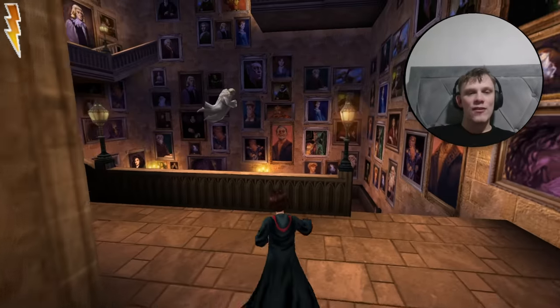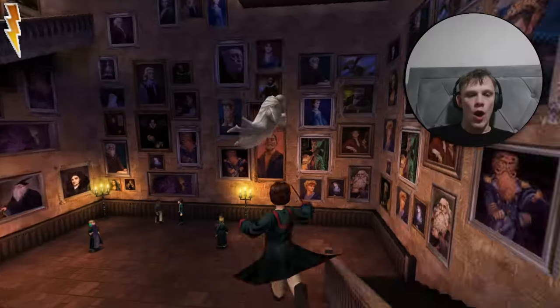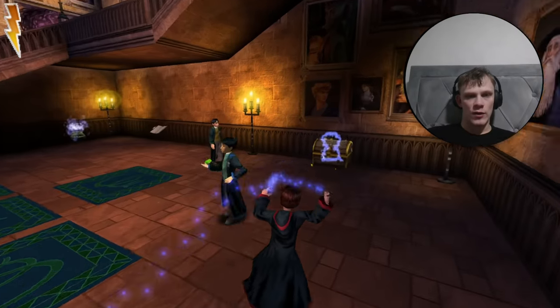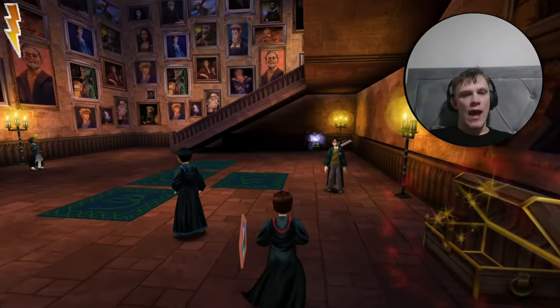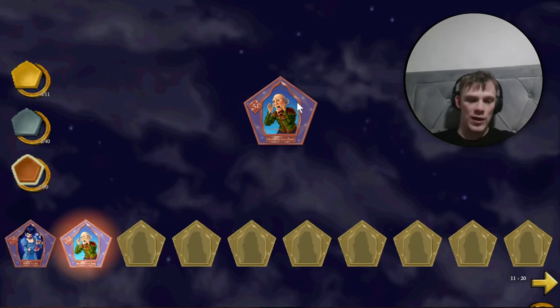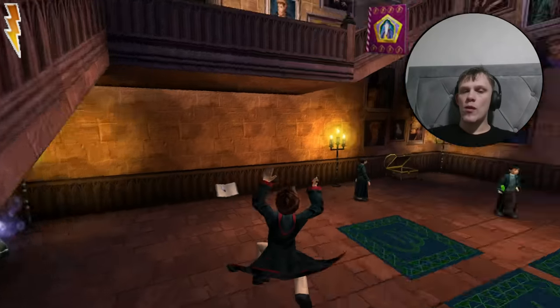Here we are — this game actually has a Grand Staircase, the first time in four games we've got one. We want to come to the bottom, avoiding the bean salesman. Just coming around into this chest here — Everard the Everready, who's just always ready for a duel. He probably owned the Elder Wand. He's always shouting at people wanting to fight. That's our second bronze wizard card.